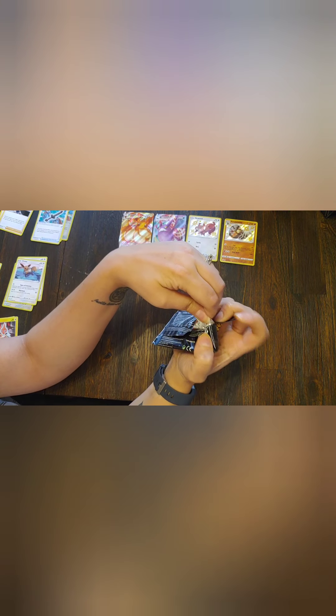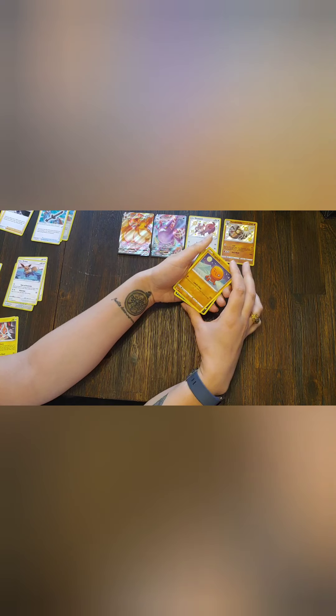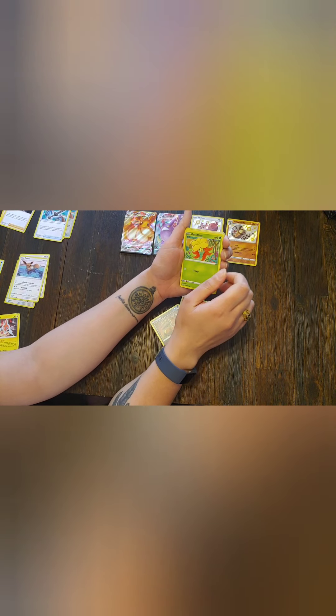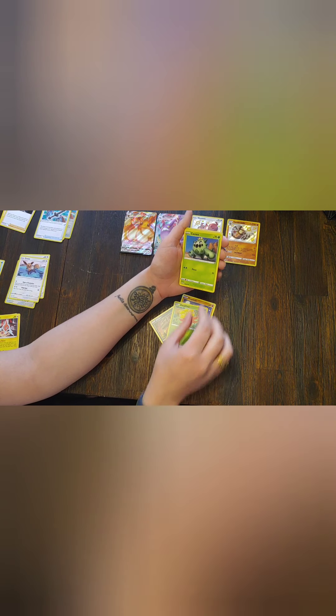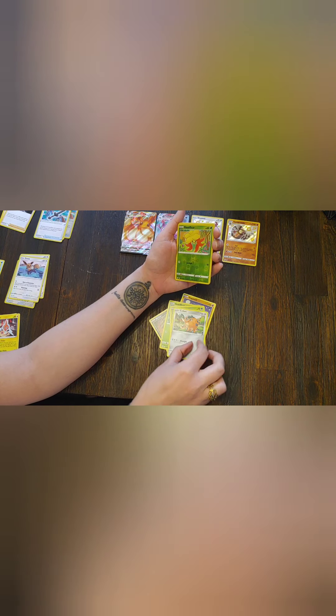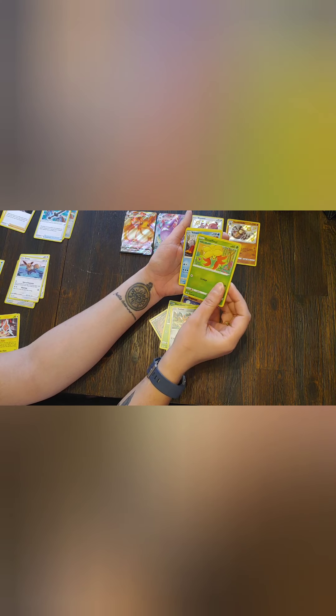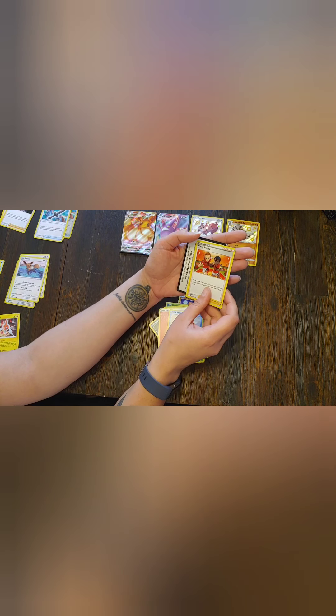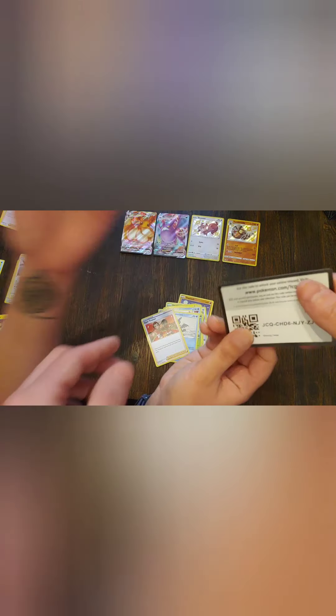Got another one of these Corbinite packs. Sitting pretty at the top we got our Tri-hint, a Nickit — Nickit night, I always do that — a Glossifur, a Kikina, a Coffant, a Foil Gossifur, a Volcanion, an energy, a Tropius, a Cramorant, and a Jim Turner. Very nice. Code card for y'all.